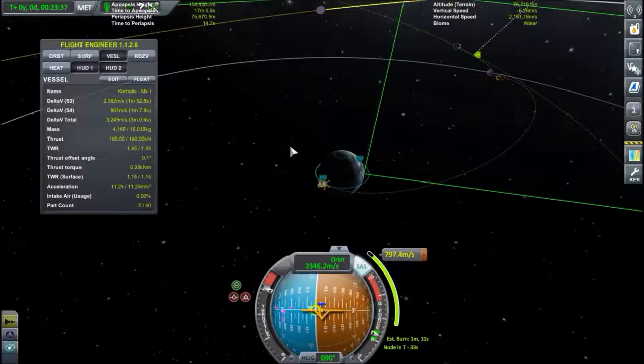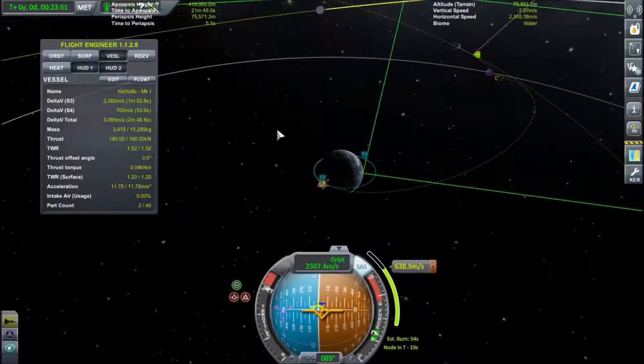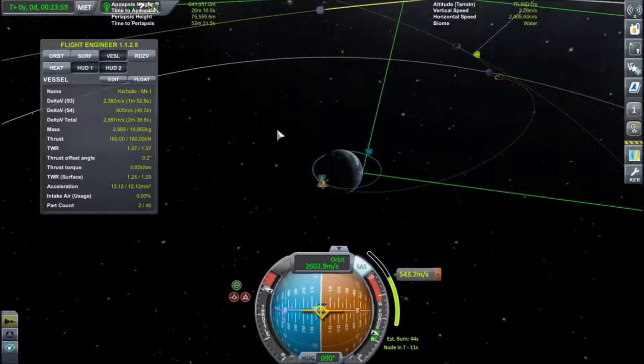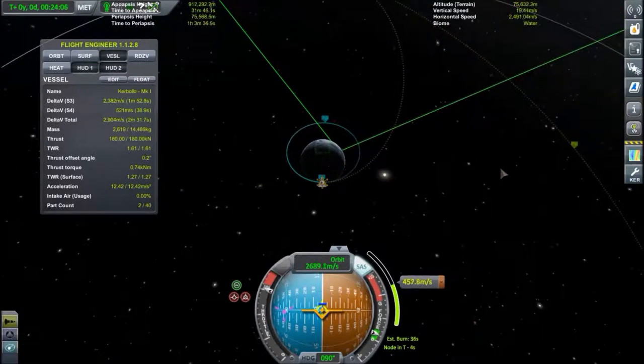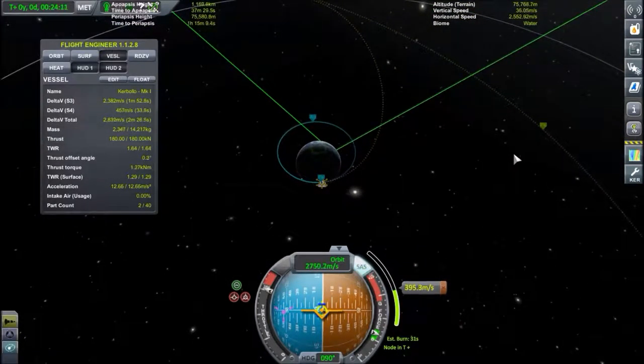We are using the Corbolo's ascent stage, and hopefully we can ditch the ascent stage on the Mun basically — have it on an impact trajectory — but maybe just maybe we can use it to actually go straight to Minmus. We'll see. So burning — about halfway done. It's going well, still have plenty of fuel.